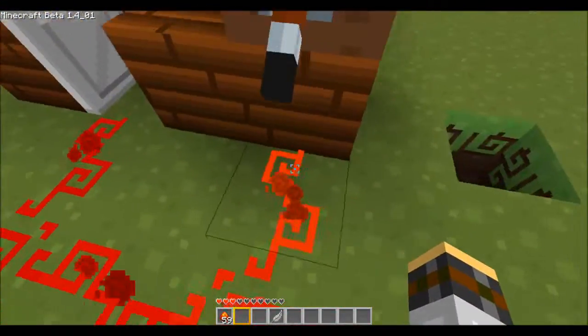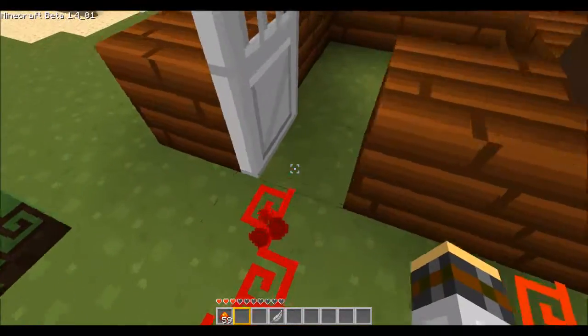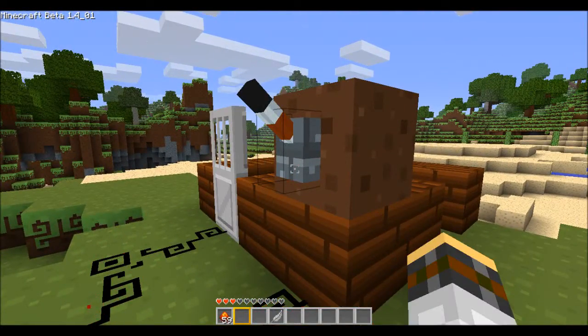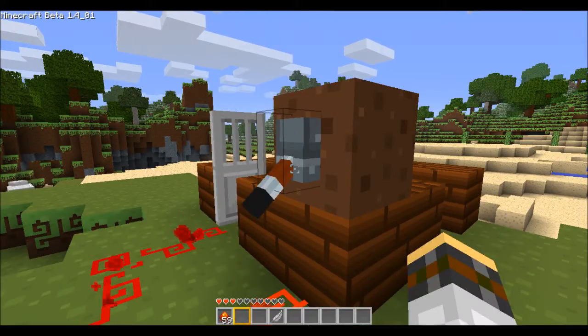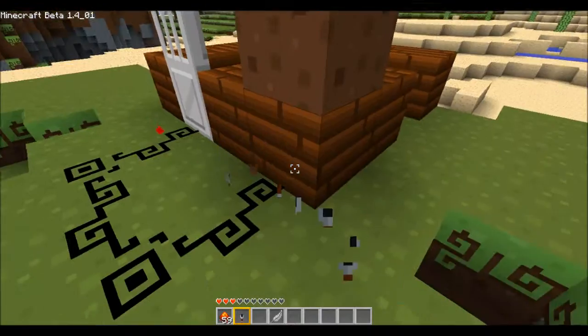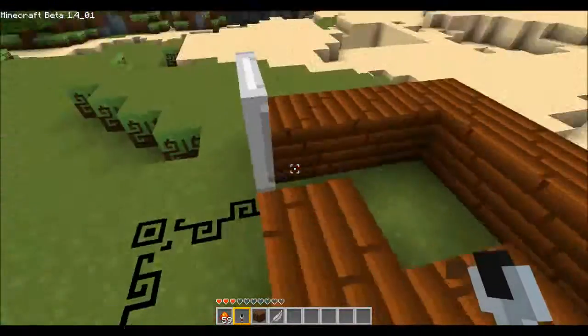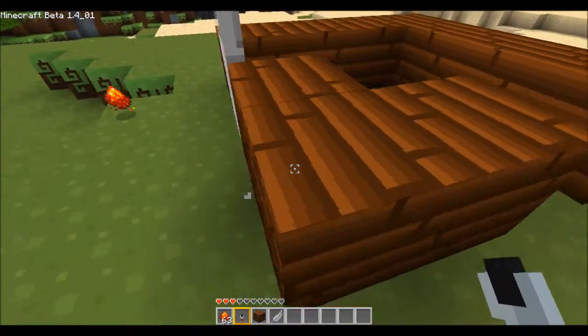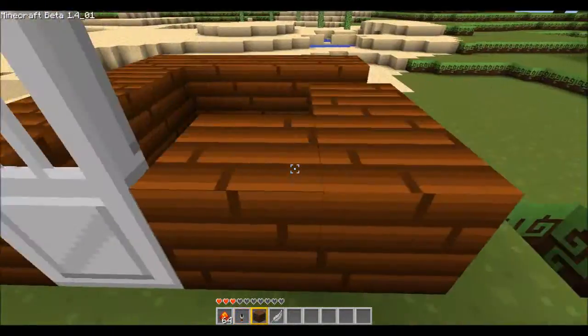And we can see that the redstone is glowing to show that it's on. So hitting the switch — off, on, off, on, off. We can also do it from the other side, which I hope so, because I'm just contradicting myself. Put that there — no, we can't put it there because it will get crushed.